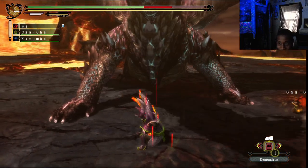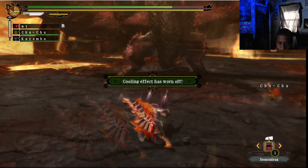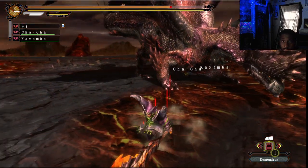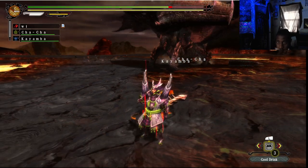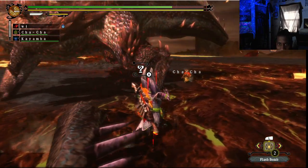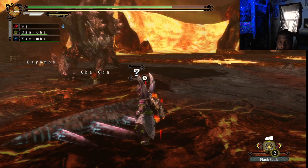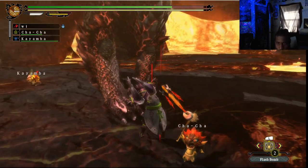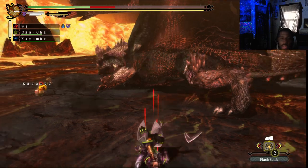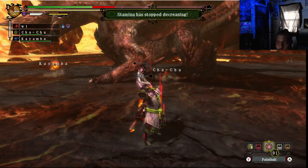I hit his tail like twice. Shout out to this weapon and armor set - this was dead. That's my first time losing sharpness. I gotta be careful, he's in rage mode and I need to heal up. Cool drink and whetstone. I want to carve that too because I might leave.